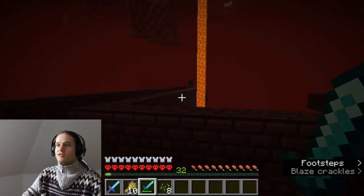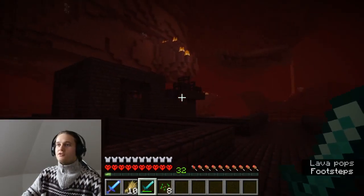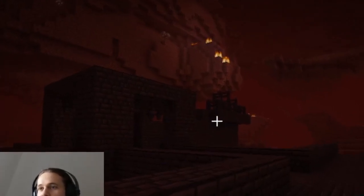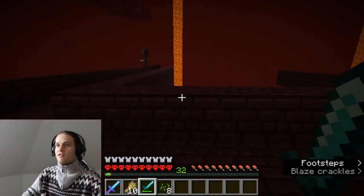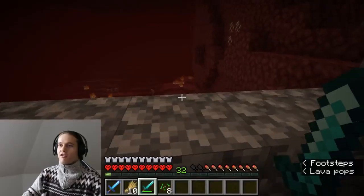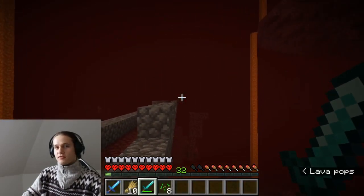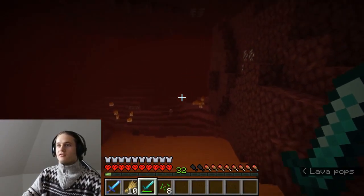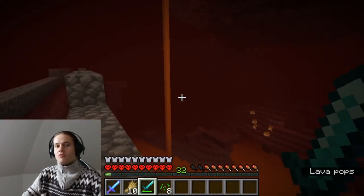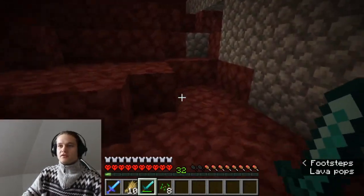I have one wither skeleton over there. I guess there should be the spawner nearby. Usually the spawner is set in a place where you can see those fences or gates made of nether brick. Therefore always keep an eye out for these. Of course I could try to walk in another direction instead of following the lava lake, but there is a nether wreck wall or mountain, which indicates that there is no place for a fortress there.